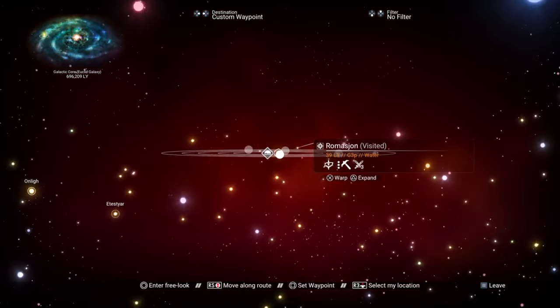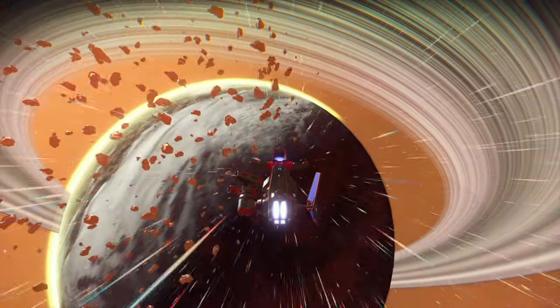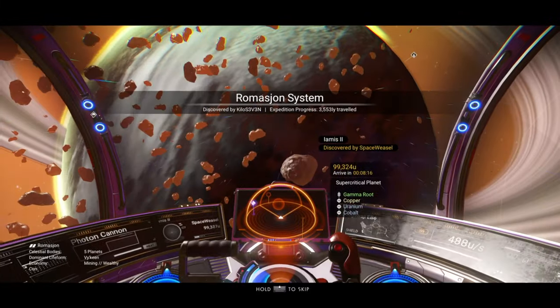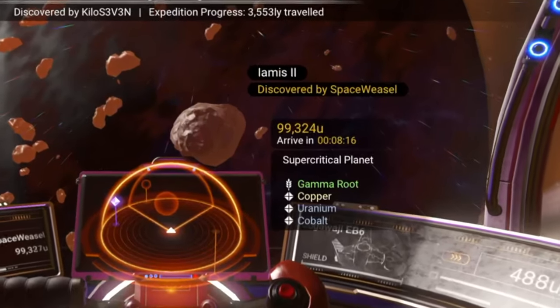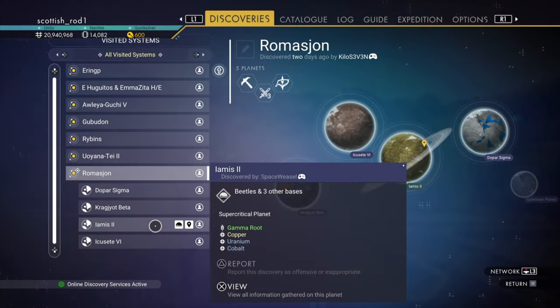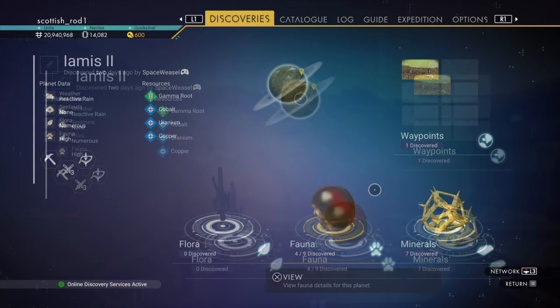So let's jump there now. The first planet you see when you jump out is the planet you want, but just to make sure, it's called Image 2 — a super critical planet. Here it is in the discoveries tab, discovered by Space Weasel two days ago, which he told me two days ago.